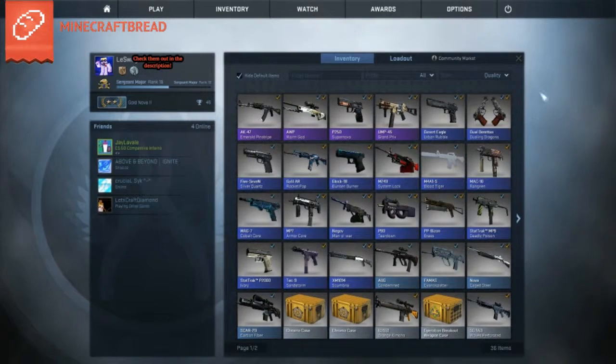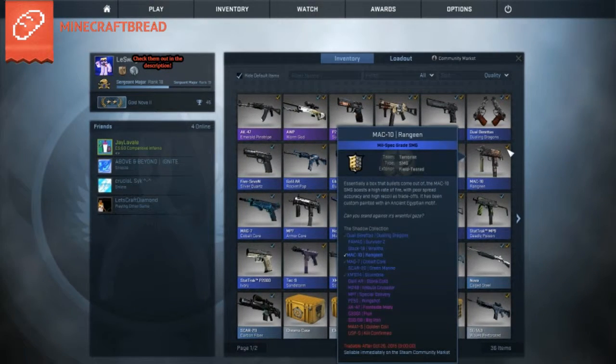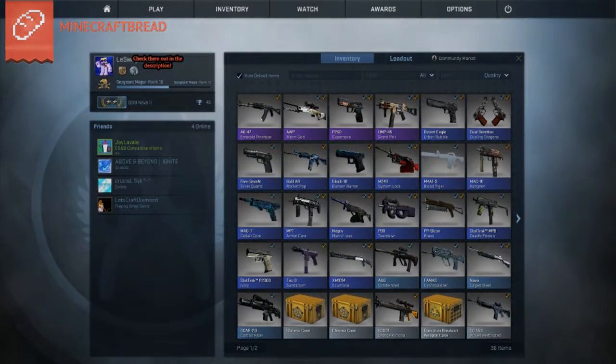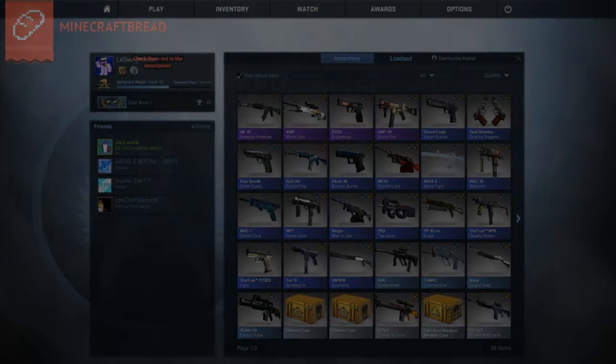That is my inventory, for those who were curious. It probably has a combined total value of like five dollars or something. Hopefully for my birthday I can get a Steam gift card, open a case or two, maybe upgrade some skins. That's going to be the episode for my inventory. Leave a like if you liked the episode — or leave a like if you didn't like the episode, because why not. Goodbye!